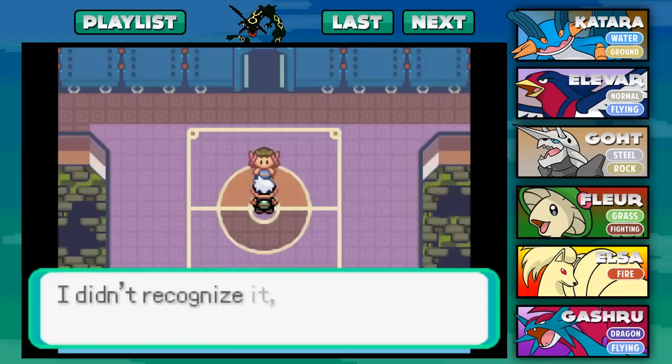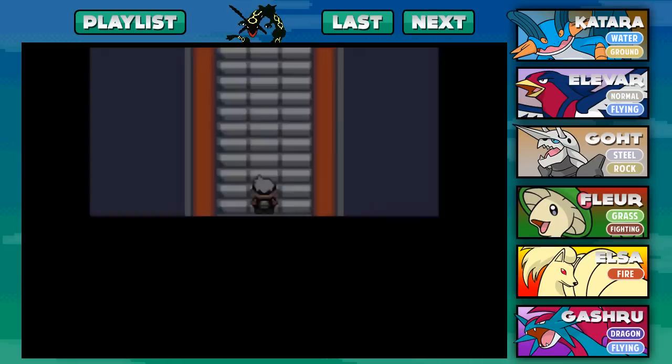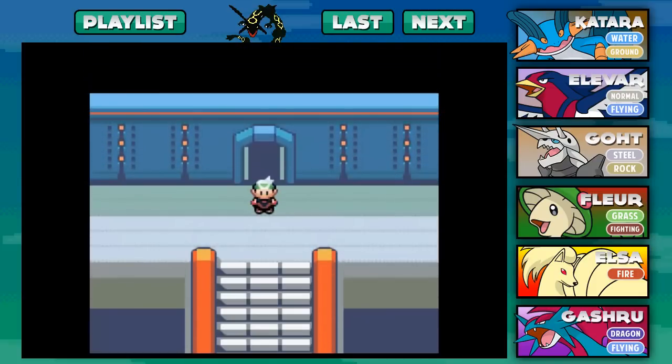All right guys, so with that we have defeated the second Elite Four member — it wasn't too bad. Next up we'll be making our way into the third room. I really don't know what's coming up, so if you guys have any tips let me know. Give me some tips on the next Elite Four member — who to put up front, what moves to use. It's thanks to you guys that I can get this far. Two Elite Four members down, two more to go. Thank you guys so much for watching and I'll see you in the next episode. Goodbye!